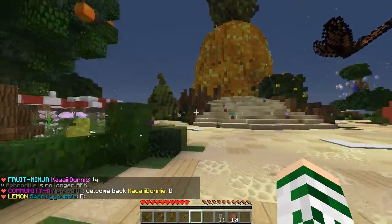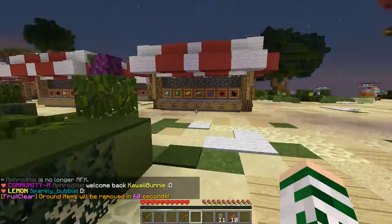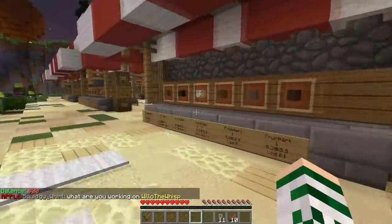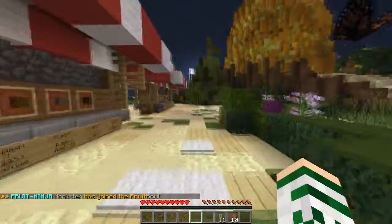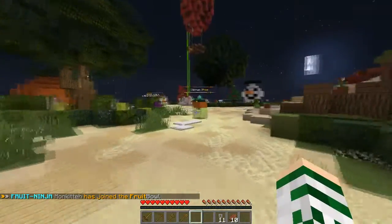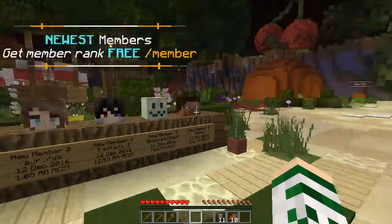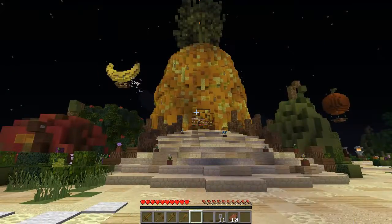We've got some cherries and pumpkins here — kind of a nice fruit theme going, obviously for Fruit Servers. Here's the market, so this is where we can come and buy stuff. Of course everything was reset including our balances, so I've only got thirty dollars right now. But there's all kinds of good stuff you can buy in here — this seems to be an expanded market, which is really good. And there's a cool little Merry Christmas sign.